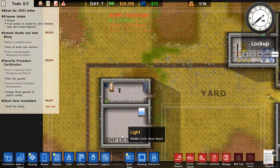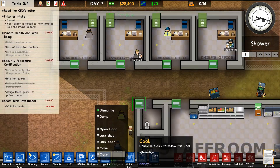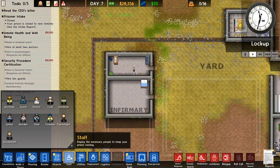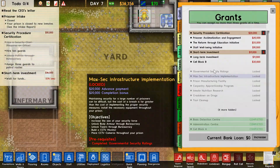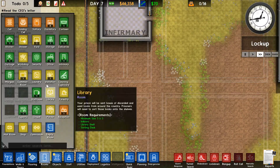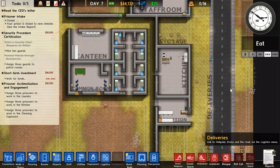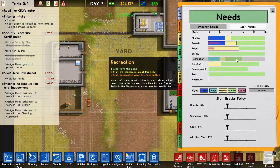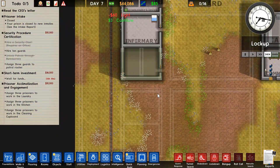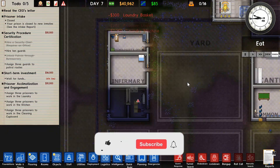Put in some bins and some recycling bins in some rooms. Recycling bins can actually give you a bit of daily money, so that's very nice. More grants, kept going. Planned out a little work room — that's going to be a cleaning cupboard and a laundry room. Kept checking the needs of other staff because I didn't want them to be mad. Built the laundry and zoned off the cleaning cupboard.